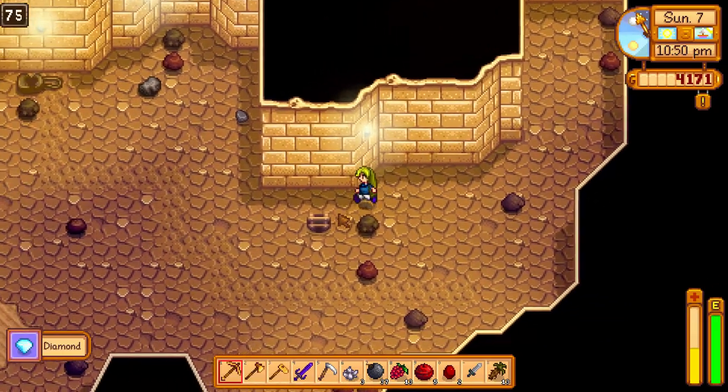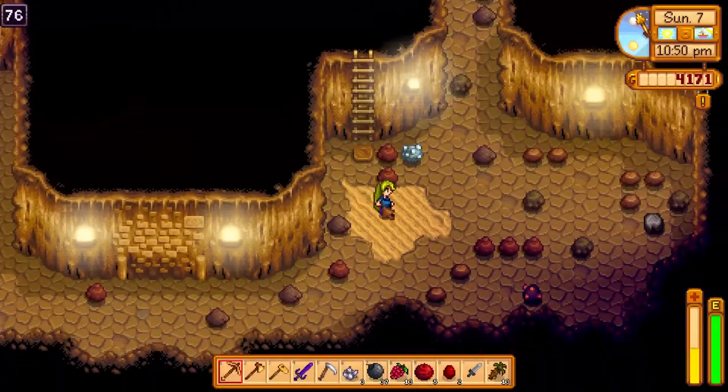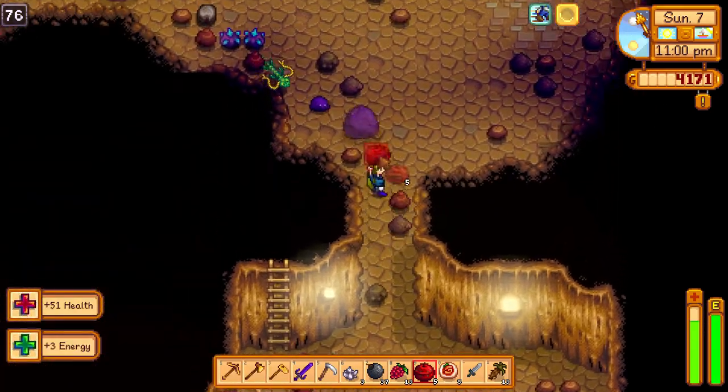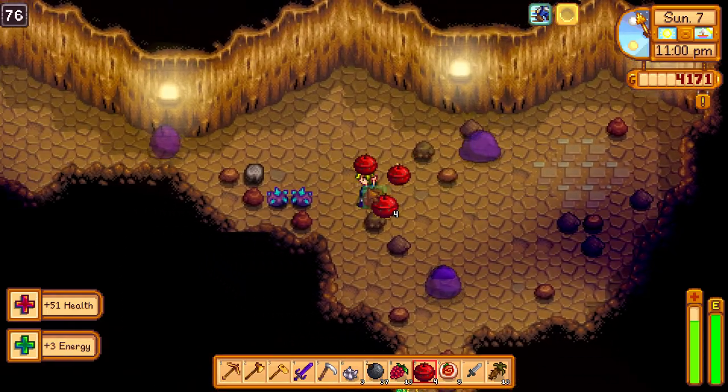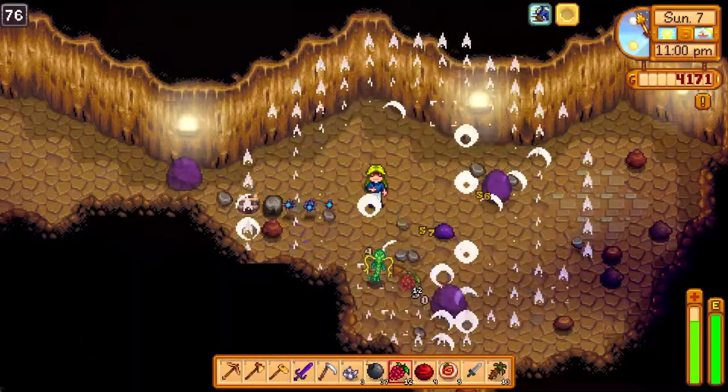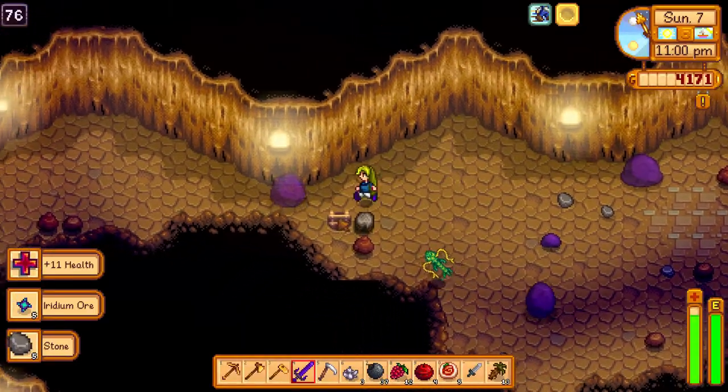So now I go to the next level, and I'm actually gonna eat a spicy eel to increase my speed because I'm almost out of time. You don't want to run out of time here. Throw a bomb and eat a berry if you can't go anywhere so you don't take damage from it, then run to the next level.